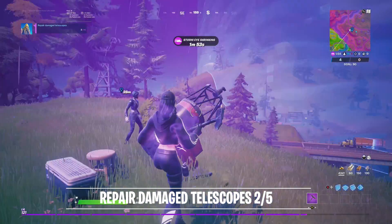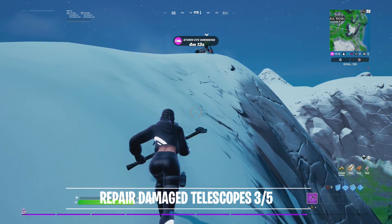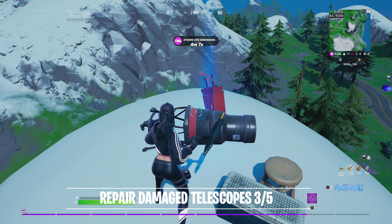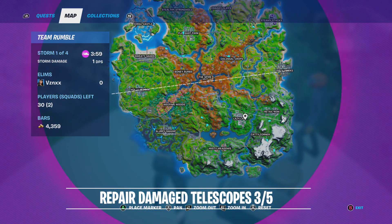The third location is on a snowy mountain near Risky Rows — right on the edge of it. Risky Rows is right here and it'll be on this mountain right by here. Go ahead and interact with it.